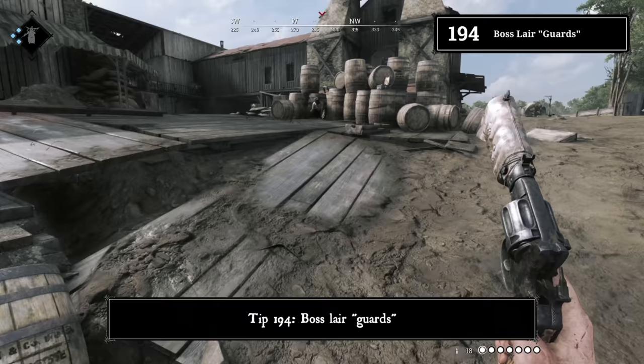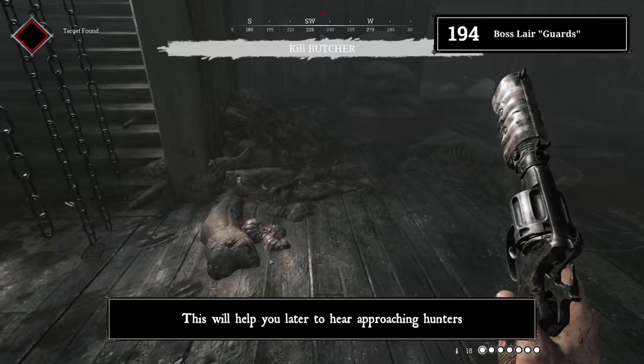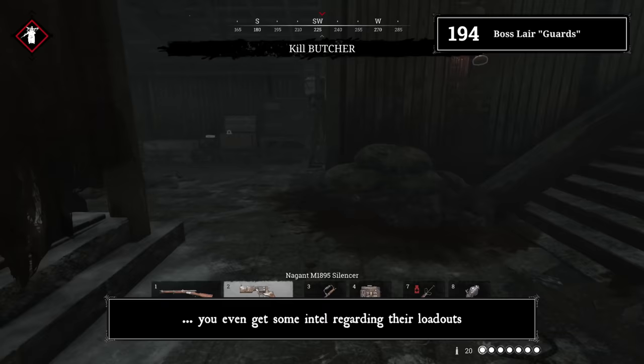Tip 194: Boss lair guards. If you're the first at the boss, try to sneak into the boss lair. Avoid killing AI around the lair — this will help you later to hear approaching hunters. If they decide to kill the AI loudly, you even get some intel regarding their loadouts.